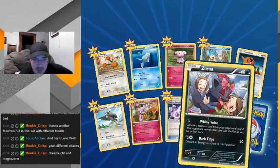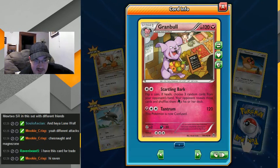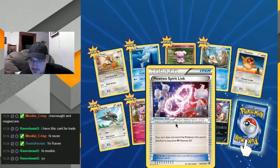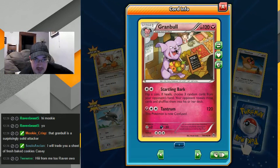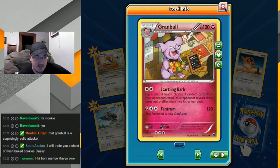Maybe we'll get another secret rare this time, why not. Granbull — I like him. What is he doing in this picture? He's helping sell fruits for this little girl. Startling Bark — ooh, Tantrum! This Pokemon is not confused — that kinda sucks. And there are Mega Mewtwo's in this one! Hey Raven, welcome welcome. I really like the artwork, it's very detailed. I like artworks that paint Pokemon doing everyday activities — it just adds some character to the Pokemon world.